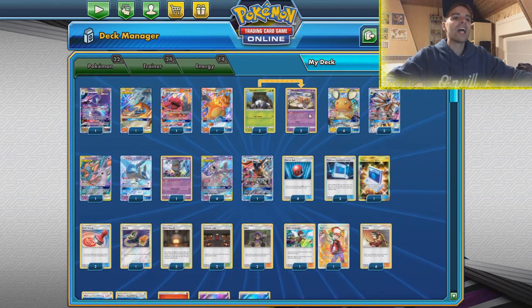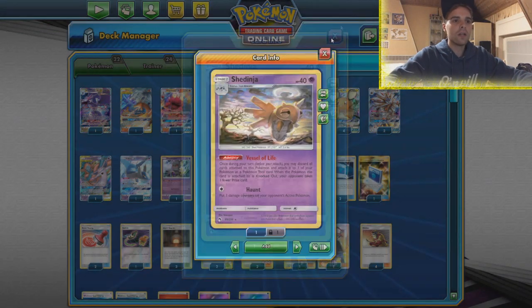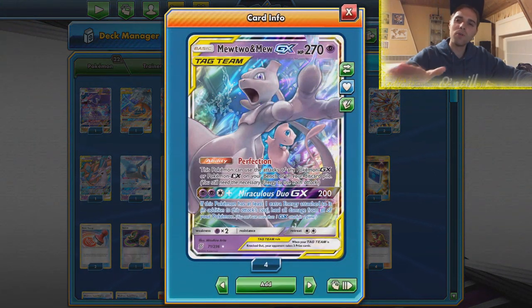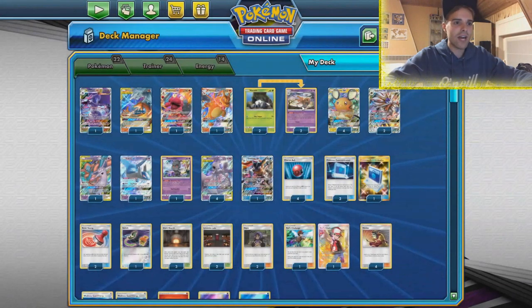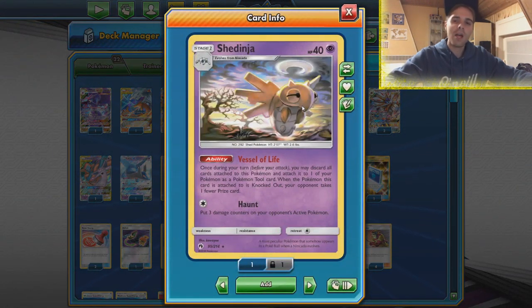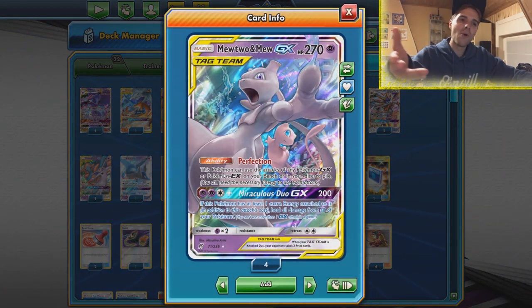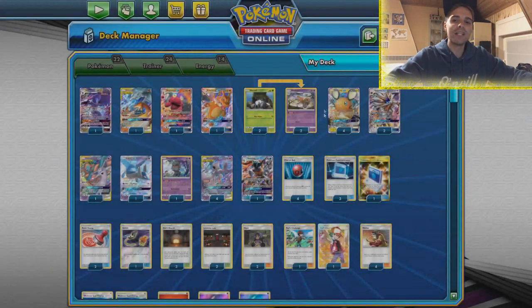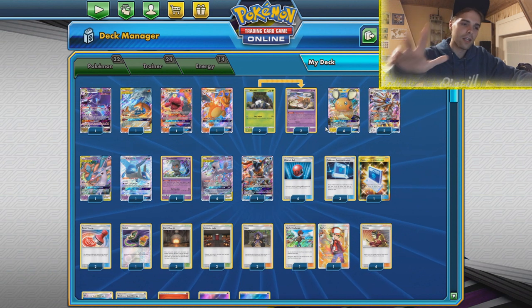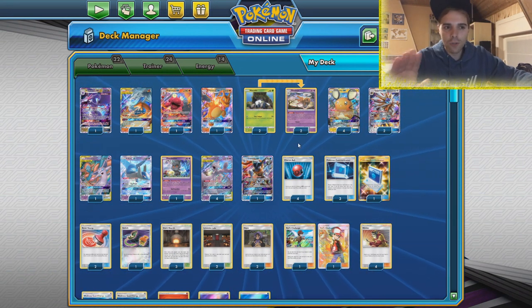We're also gonna be seeing Shedinja - that's where Thor took it to the next level. Typically if you see Mewtwo you're like, oh yeah I have to go through two Mewtwos and I win the game. This time around just scratch that strategy, because with the Vessel of Life the opponent will take one less prize card if Shedinja is equipped to any Pokemon whatsoever. Mewtwo Mew becomes a two-pricer, and that means they will need to knock out three tag teams, or maybe two tag teams and Dedenne - that means they leave your Mewtwos alone.